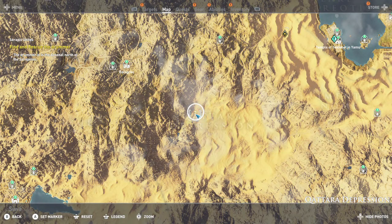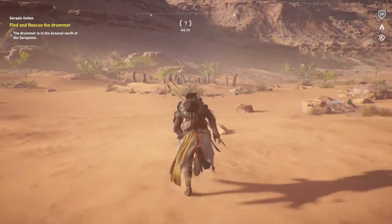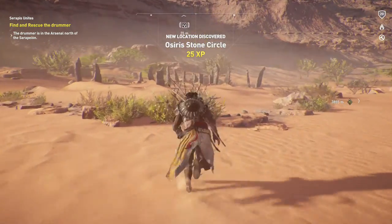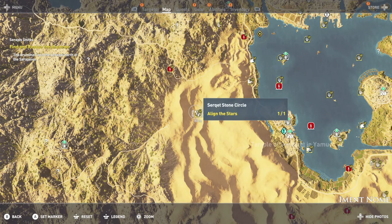Head over here to the Katara Depression. It's going to be in the middle of the desert right at the base of these mountains right here. They are labeled on your map as question marks, so you can stumble across them randomly on your way to the 'do all locations' achievement — so keep that in mind.